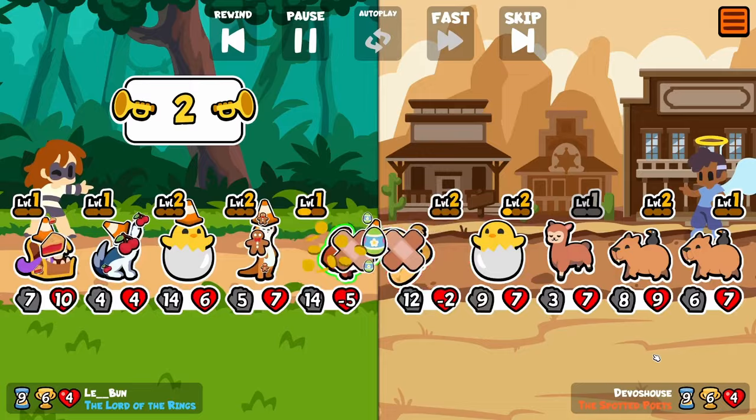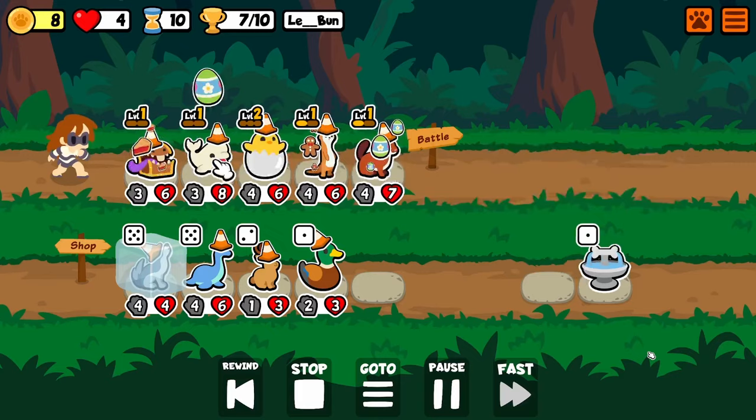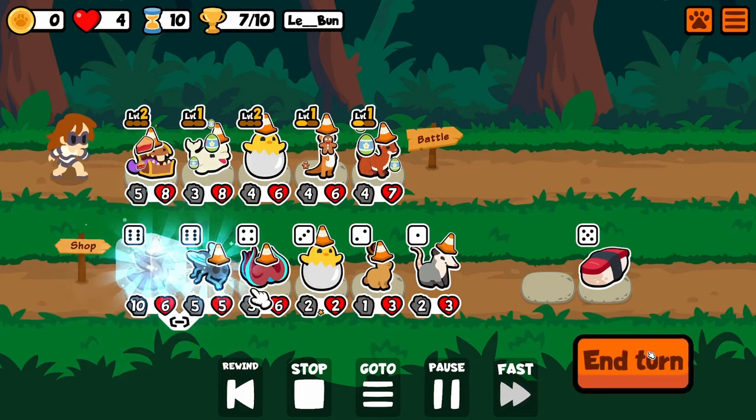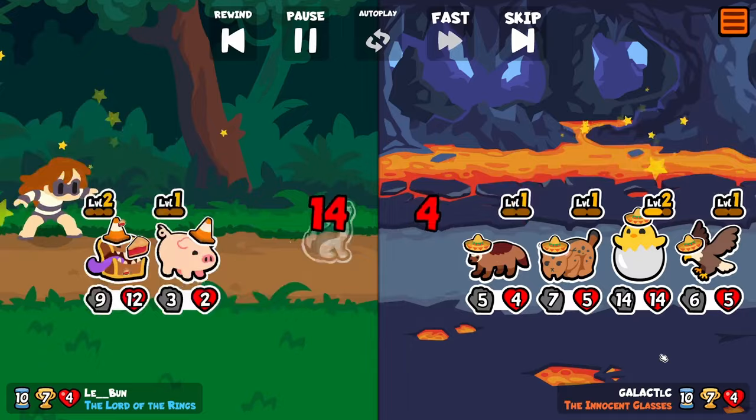We got some nice stuff here. We're going to use this Beluga Whale to hold a wolf in order to just get an extra summon. And now we get to pull in the Hydra — the Hydra, as previously mentioned, is kind of the soul of this build. I guess they're all equally important, actually.